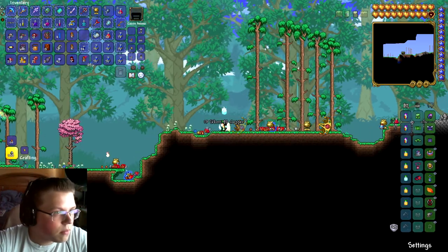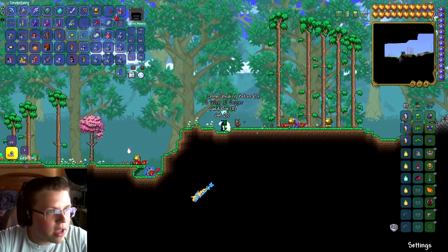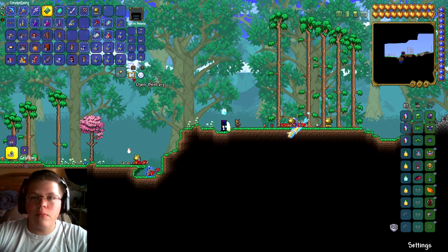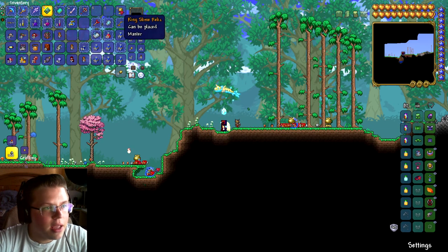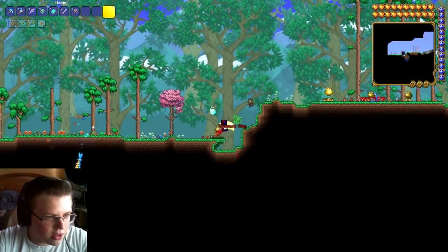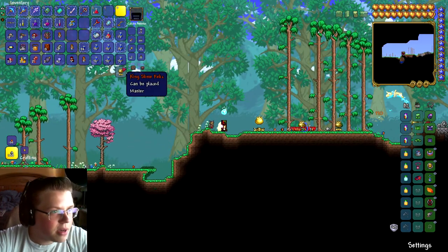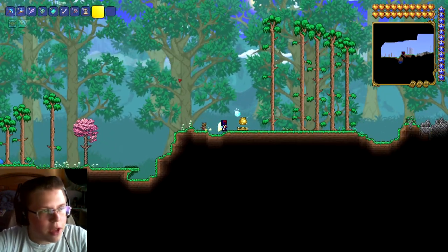Let's take a look at some of the new items - throw away the junk. For every boss you kill in Master Mode you get their relic, so this is the King Slime Relic - just a decorative piece showing you defeated them. There's going to be a bunch of relics. I went back to my other world and got myself a Defender's Forge so I could keep all my items organized.